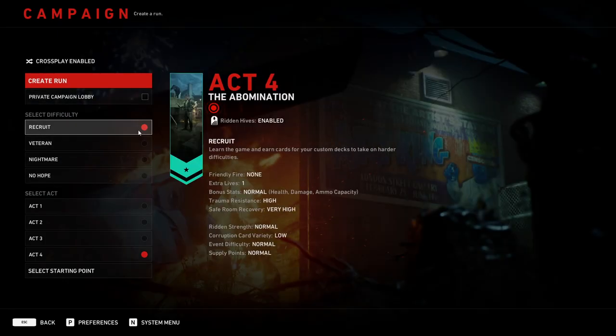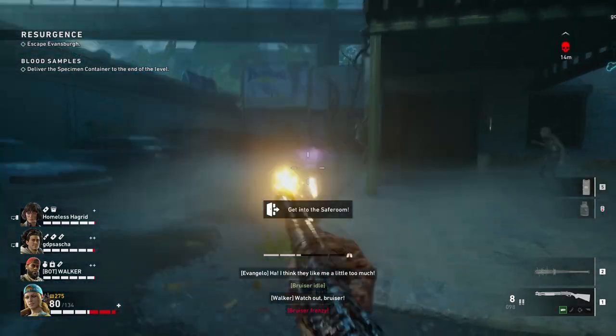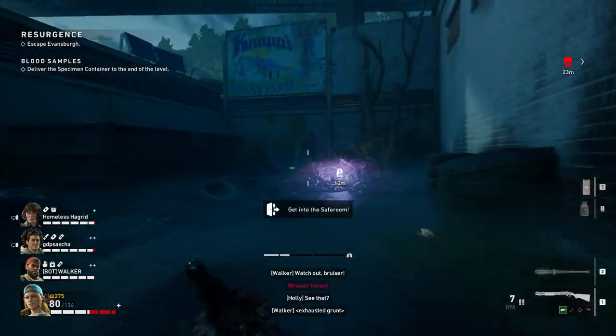What I recommend is starting up Act 1 and the very first level, because that's the easiest way to find a Hive Entrance.